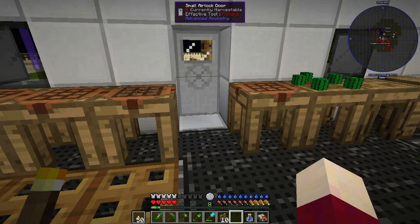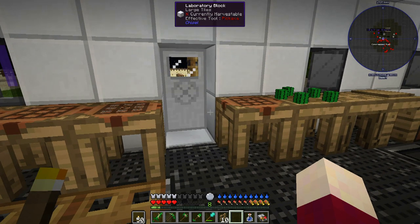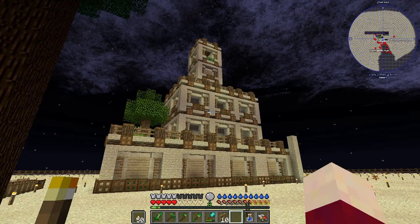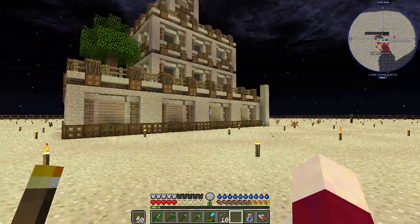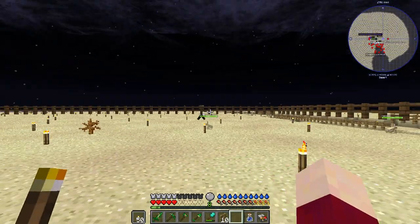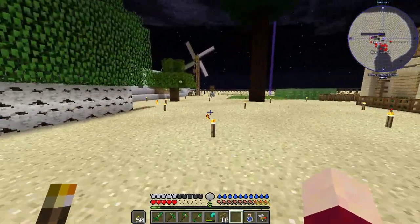Hey guys, this is Nathan and welcome back to Forever Stranded. I have done a lot of work between episodes and got this first building basically completed — at least the outside is mostly done. I also vastly expanded our fenced area, which is keeping husks out, but occasionally I do get zombies in here and I have no clue where they're coming from.